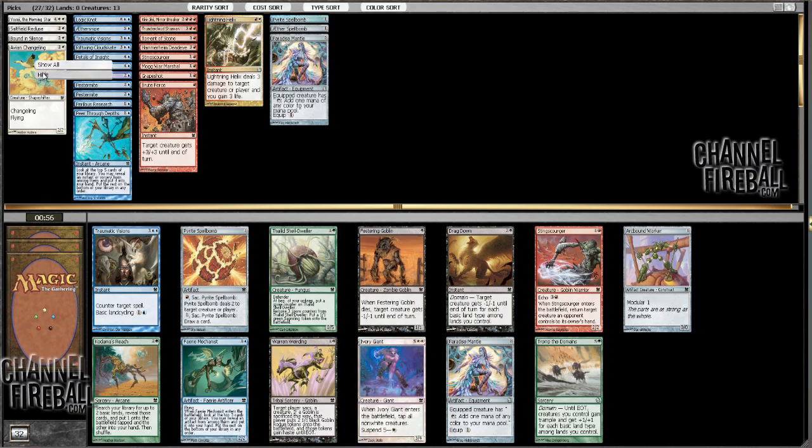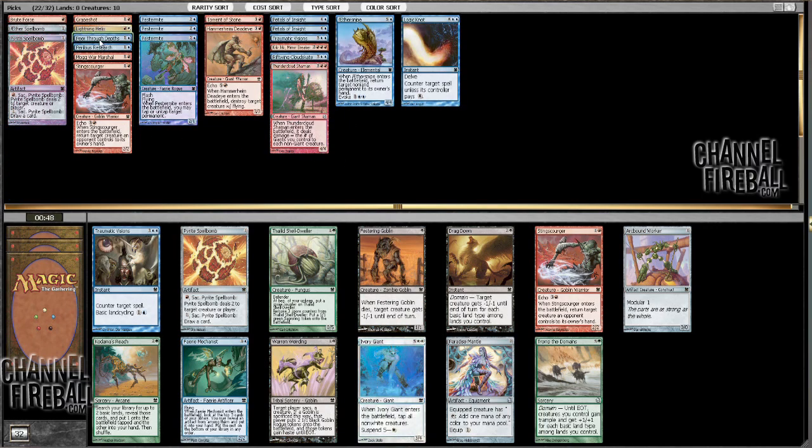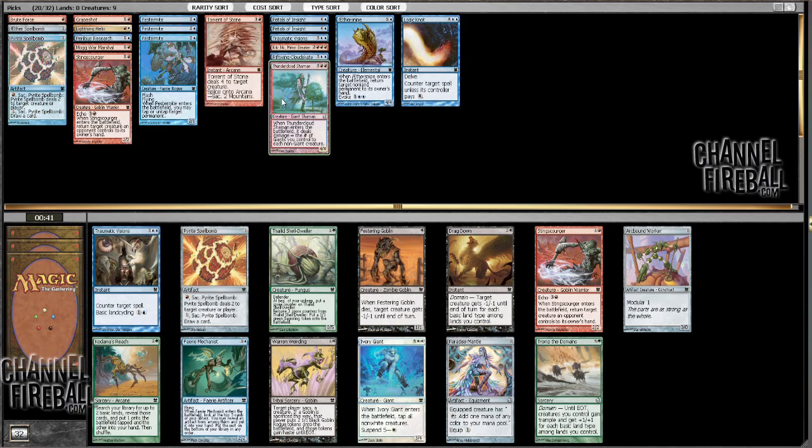I'm just going to hide the white cards. I'm probably not playing the Bound in Silence and the Lightning Helix, but I'm probably not playing the rest. Paradise Mantle's also not happening at this point. Neither is Pure Thu Depths, though Petals might actually be good still. This is getting a little dorky here, but a 5-mana 4/4 that pings everything for one is still decent.